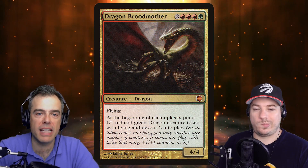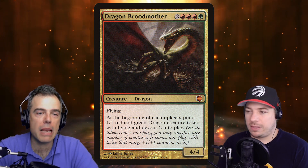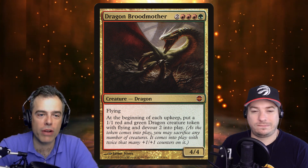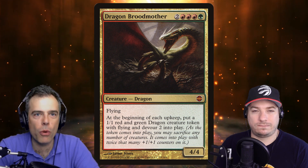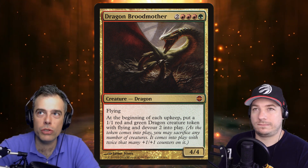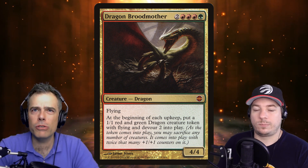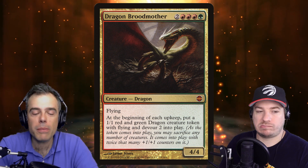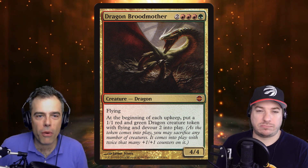We're also running ways to get more tokens — if we can create enough multicolored tokens and give them all +1/+1, we can get a pretty threatening wide board. Dragon Broodmother is a huge piece of that puzzle. It's one of the more expensive cards but you get what you pay for. In a four-player game, we're getting three tokens with devour 2 every turn — those are all 2/1 flyers because of Rienne, and they each have devour 2.